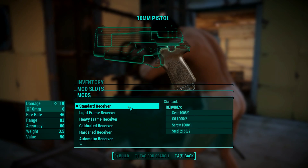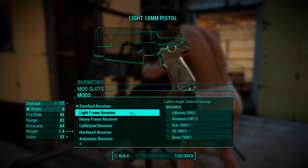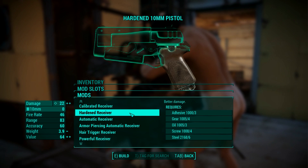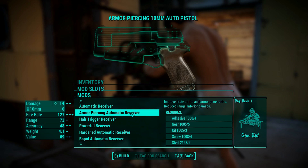We will start with the receiver — the body of the weapon that affects many different aspects of it. It can be light or heavy, which affects damage. It can be calibrated, which improves critical shot damage. The hardened receiver improves damage, while the automatic one gives you automatic firing. The armor piercing is great for penetrating armored enemies, but it lowers pretty much everything else, which is crap.